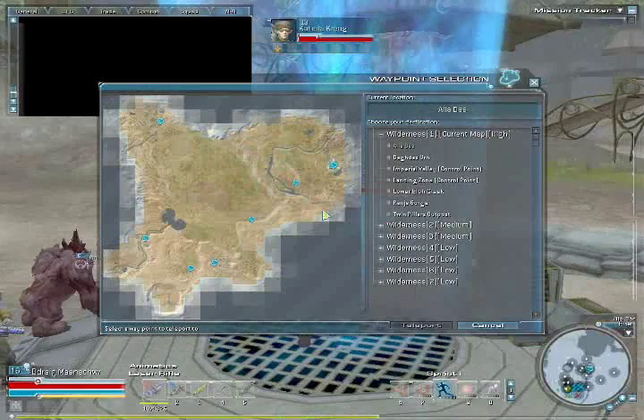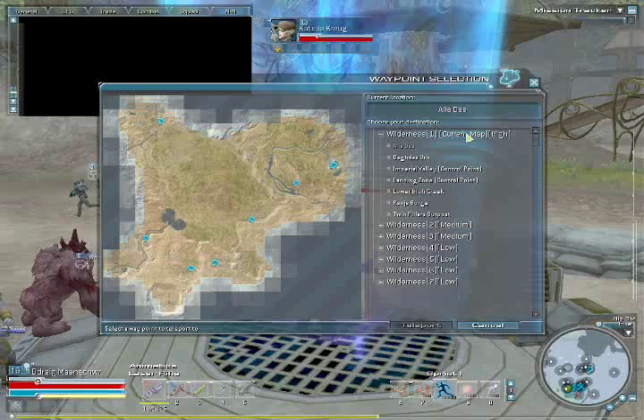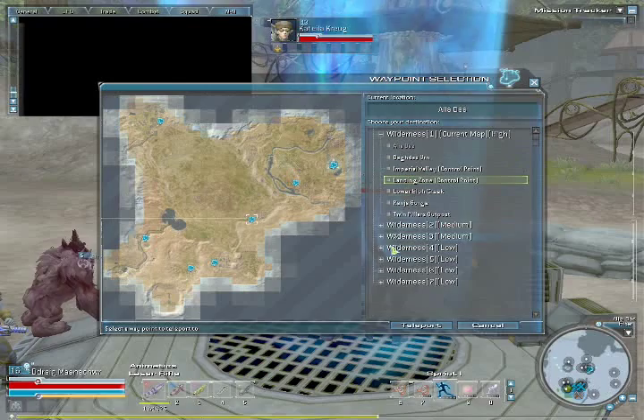As you can see, a map is displayed with other wormhole waypoints and there are various different instances to choose from. I will now travel to Wilderness 7, Misfit Mercenary's primary instance.